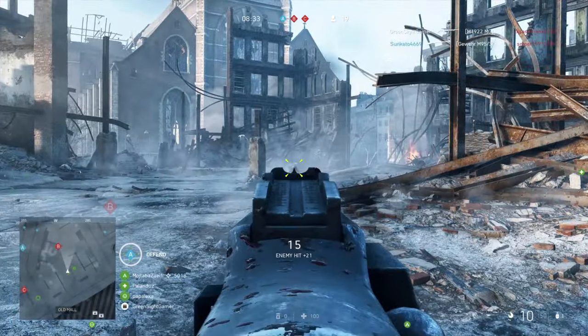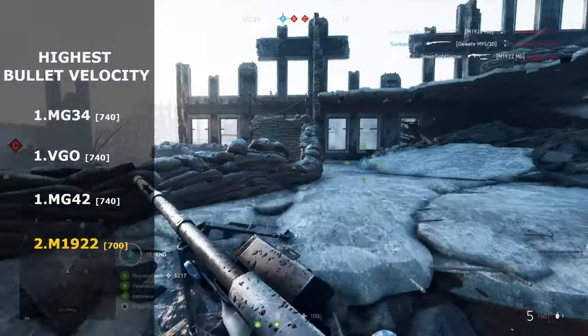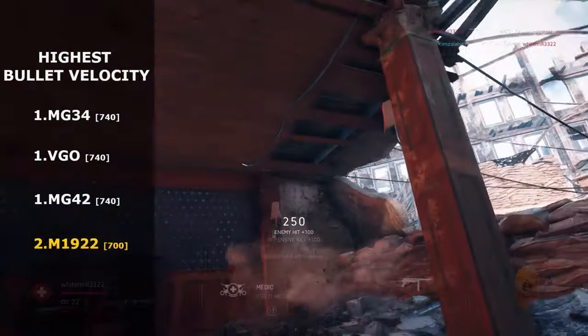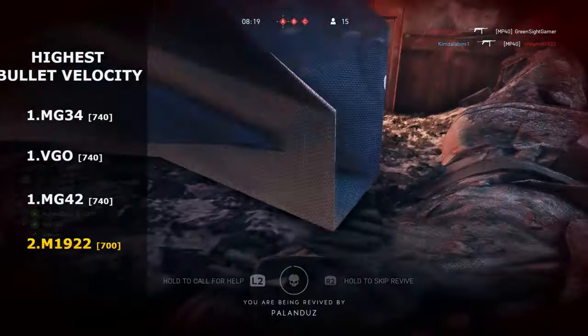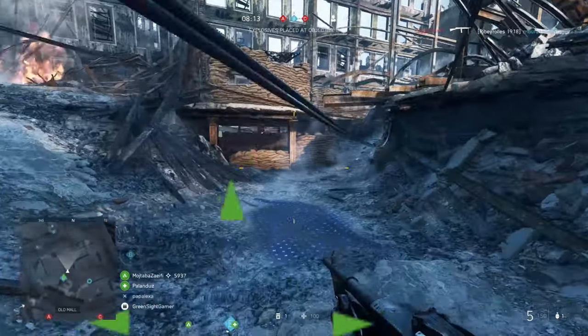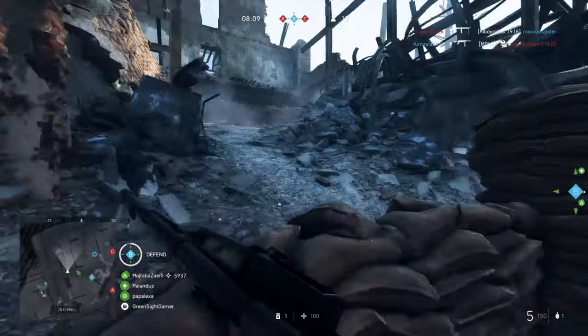The M1922 has a bullet velocity of 700, giving it the lowest bullet velocity compared to the other MMGs. However, that's only 40 less than the MG42, MG34, and the VGO, so the velocity is hardly a disadvantage or noticeable at all. It won't prevent it from being effective at long range and you'll still be able to somewhat laser your opponents from a distance regardless.